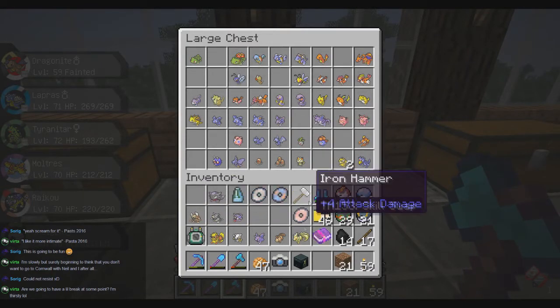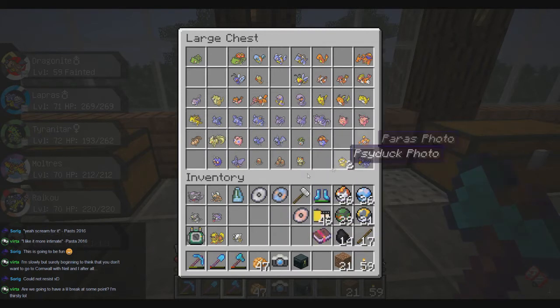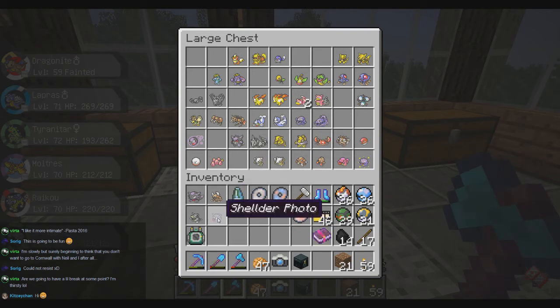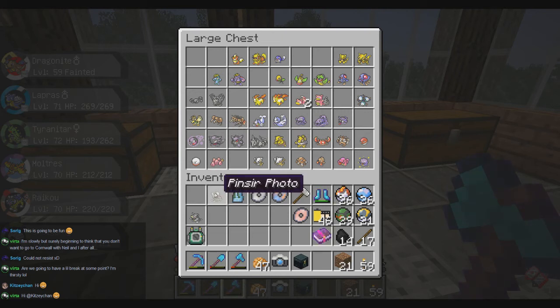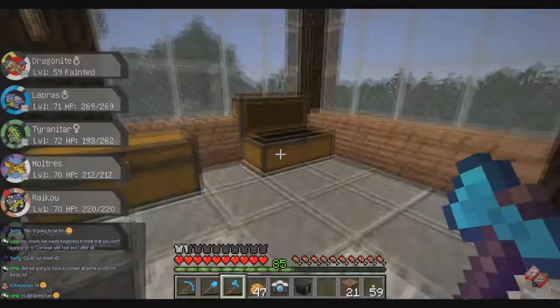Let's put some Pokémon into the chests. We got Butterfree, Haunter, Pinsir, Cubone, Vulpix, Ninetales, Nidorino, Arcanine, Cubone. Where does Pinsir go? It comes after Starmie and Staryu — so in the last box. There goes Pinsir. And there goes Rhydon. Very good.